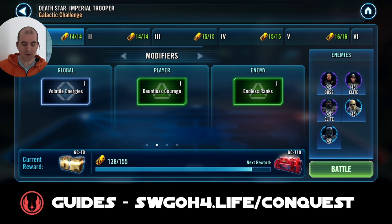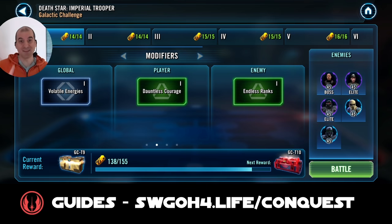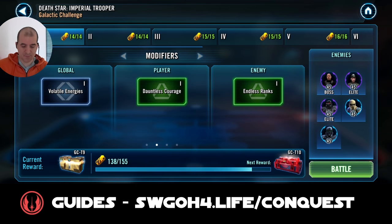Let's first have a look at the modifiers. The Death Star Volatile Energies modifier works like this: every time any unit takes a turn, the volatile energies ability gains 5%. Once it reaches 100%, the next unit can use it and this will instantly defeat the target. The issue is that because we are facing imperial troopers, they get free revives. So even though you defeat them they get revived - all it does is remove one stack of endless ranks from them. It's not as powerful this time.